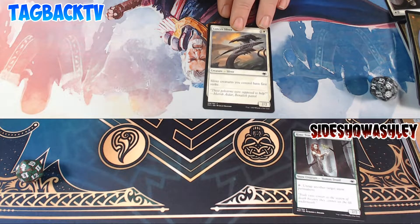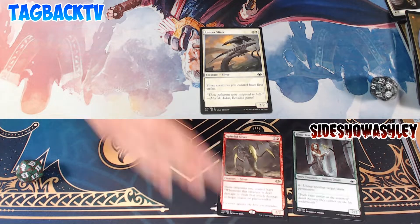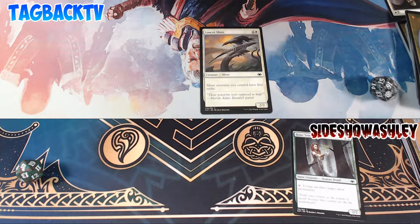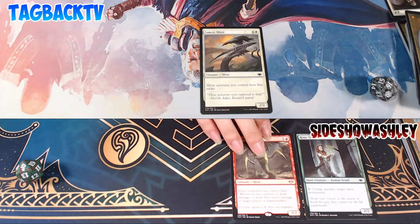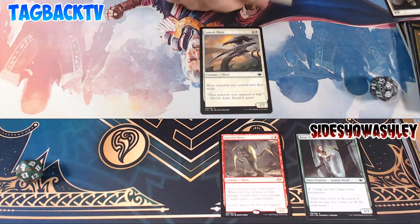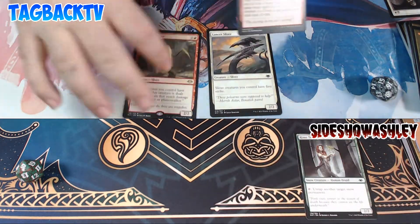Heart of the cards. It's the eye of the Sliver. My Sliver's going to get burned. Spiteful Sliver! Sliver creatures you control have: whenever this creature is dealt damage, it deals that much damage to target player or Planeswalker. It's a 2-2. Carry on my wayward Sliver. I'm going to play a Plains, and then play the ultimate card — Goatnap! I'm going to take your Sliver and turn it into a goat! Don't crush my dreams.